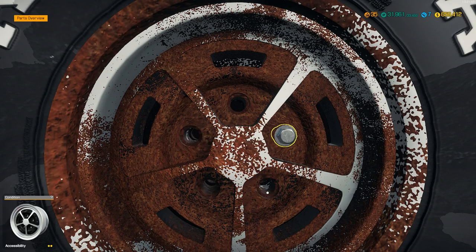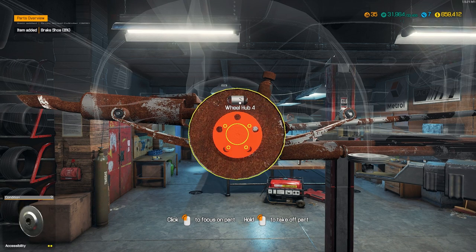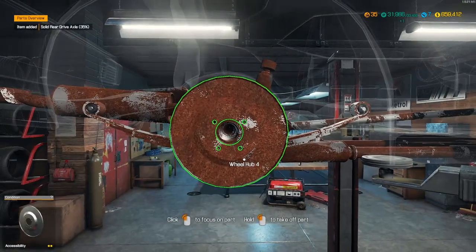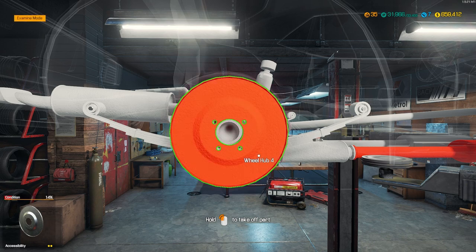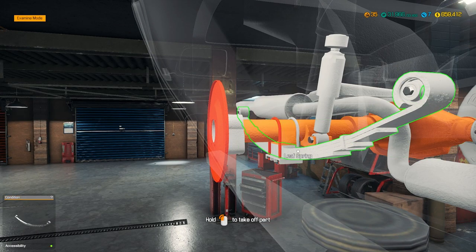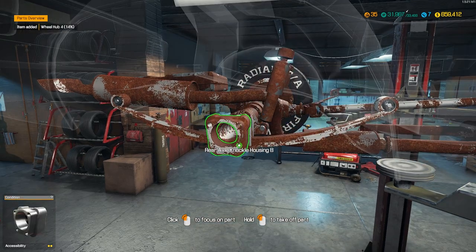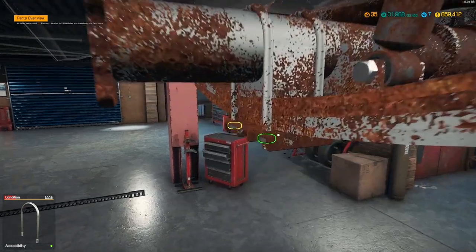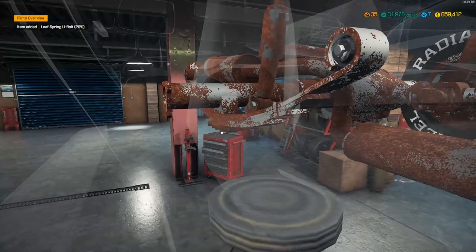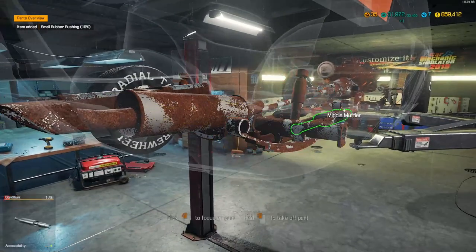There we go — let's just start pulling everything off the car. We pretty much know that nothing's going to be in usable condition here. If you look in the upper left-hand corner, as I pull parts off, you can see it tells you the percent condition. You can also use exam mode, but I don't need to examine. If you're trying to fix a customer's car, you would come in here and start examining parts and discovering what needs to be fixed. But because I know basically everything's junk, I'm just not even going to bother. We're just going to dismantle everything and take the entire rear end off the car and then replace it. It's got a leaf spring suspension, and we have to take off the rubber bushings to get the spring to come off.